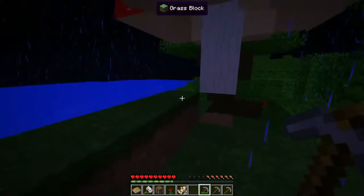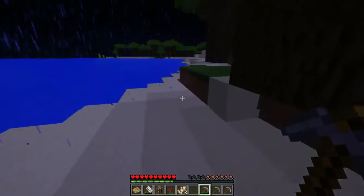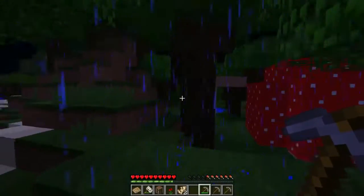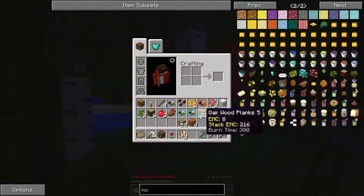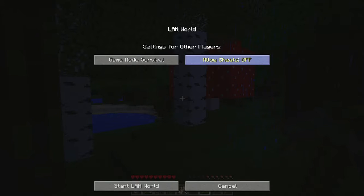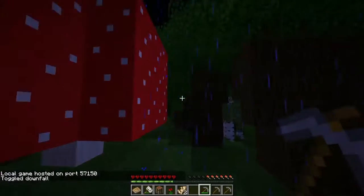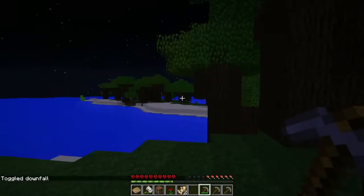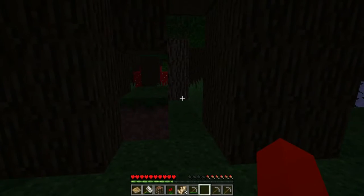Oh my gosh, rain. I'm gonna turn on — toggle downfall. That causes so much lag for my computer. There we go. Let's not drop that please. Let's find a cave to grab some things. I just need some cobblestones. Let's make a staircase real fast.